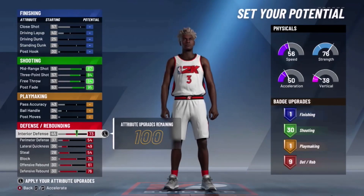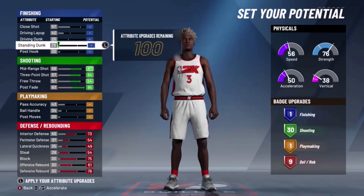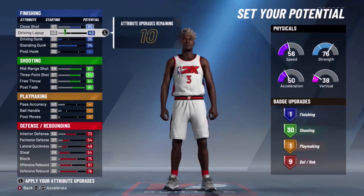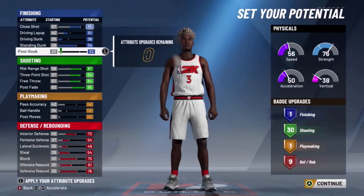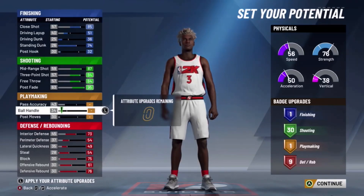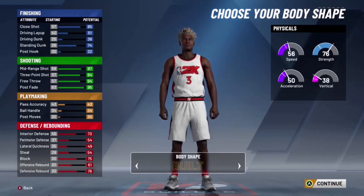You're going to want to put on nine rebounding badges, and then you can either do any of this — I put on like standing dunk, close shot, and a little bit of this. You can also do ball handle, pass accuracy, post moves. But all you really need in this build is 30 shooting badges and nine defensive rebounding badges.